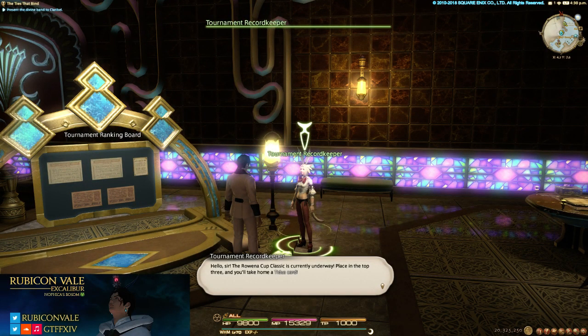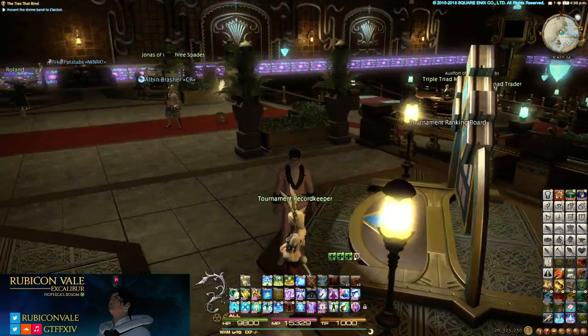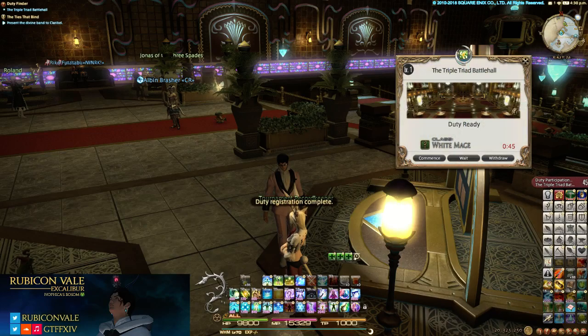There are a few ways you can do the tournament. You start here at the Gold Saucer, and then you want to go to Duty Binder, Saucer, Triad Battle Hall to get into it.